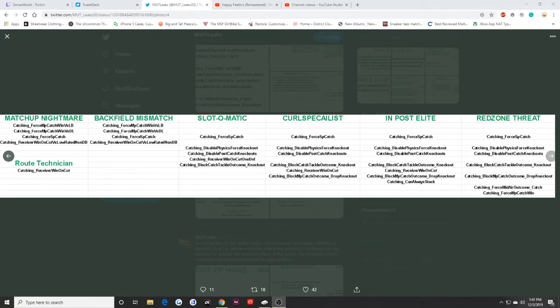Let's get into these next couple abilities. The first two are for your running back — matchup nightmare and backfill. These are basically the same thing; backfill master just combines all of it together.